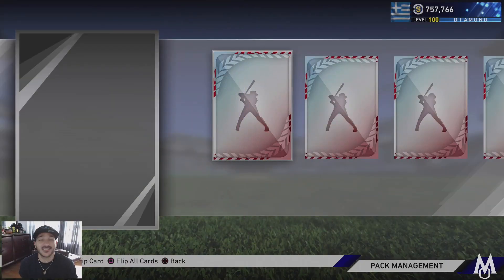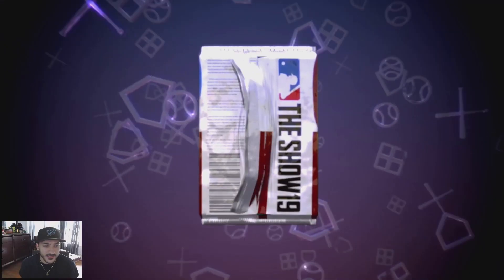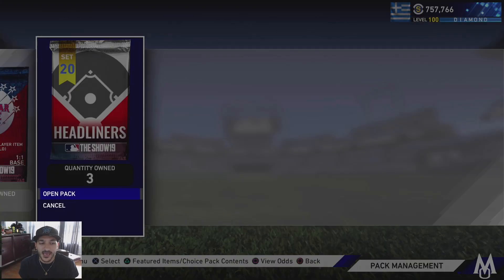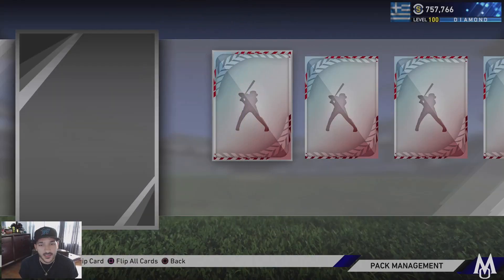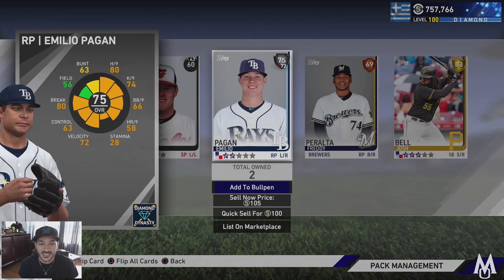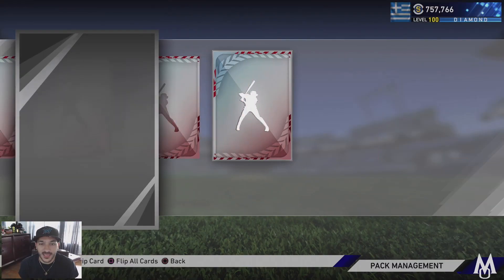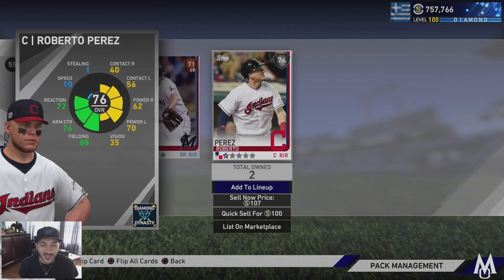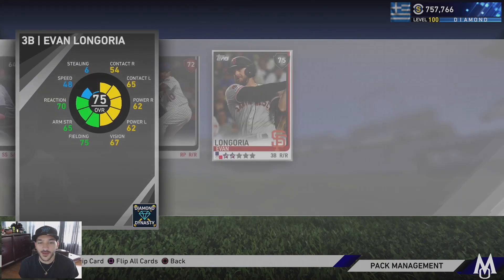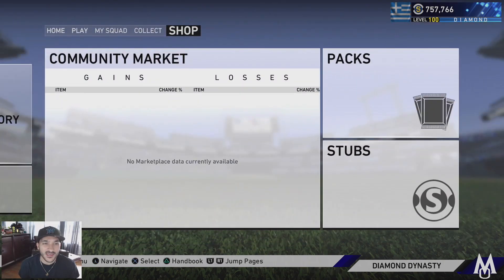First pack - silver, we got Kniebel. Always getting silvers. Another silver, John Lester. Three more packs - got a gold right there and another silver, so Josh Bell - that's not bad. And Pagan, silvers are silvers, at least we got a gold. Another silver, we get Perez. Last one - Evan Longoria. So we didn't get anything out of these packs.